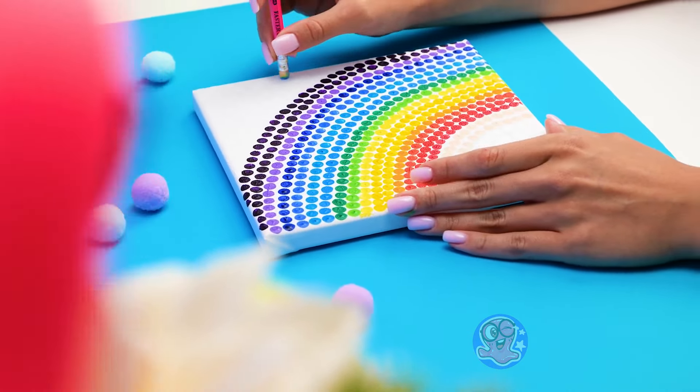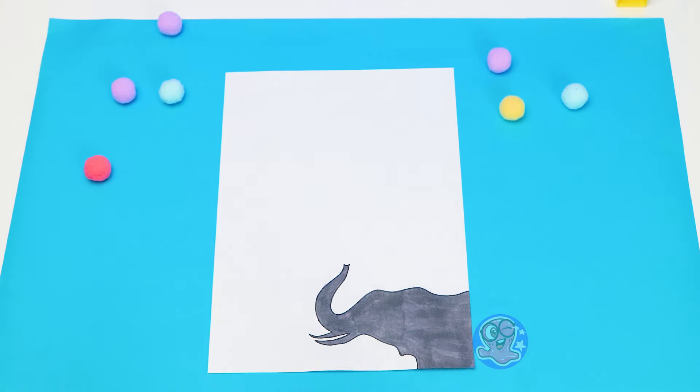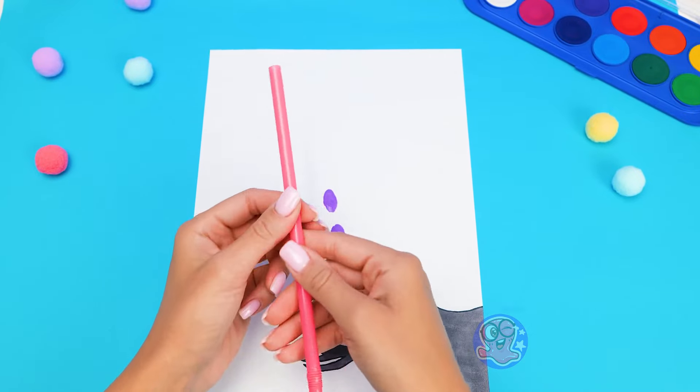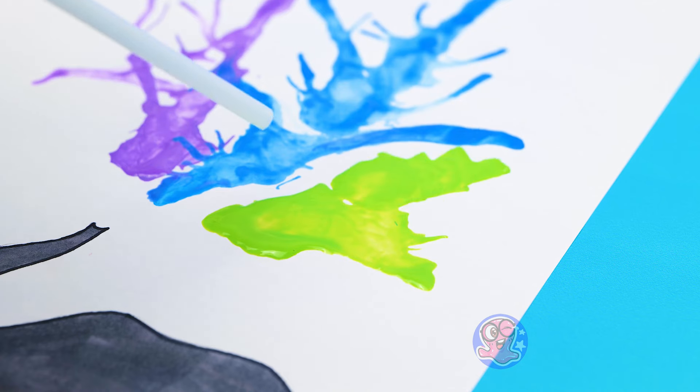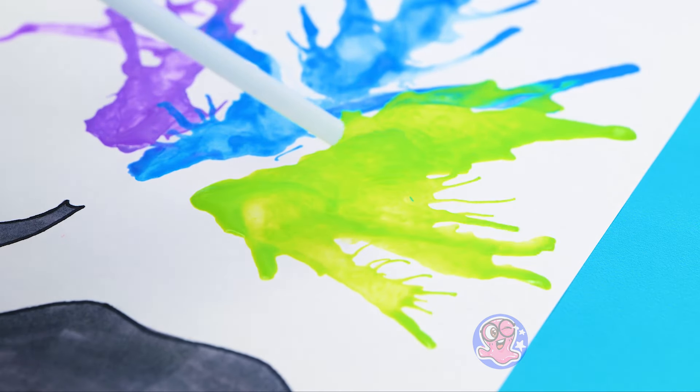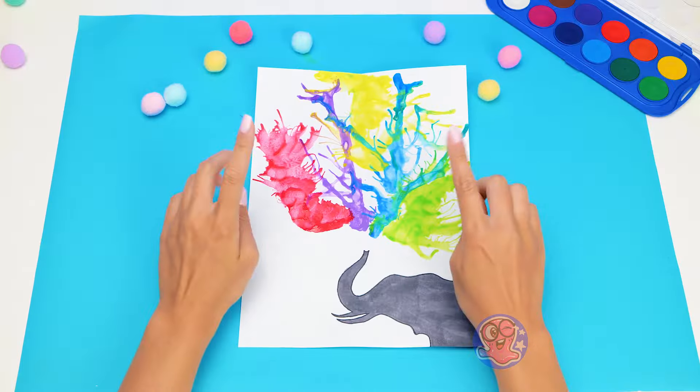Gotcha! This elephant looks kind of alone and bored. But don't worry, I know how to fix that. All we need is paint mixed with water and a straw. Sammy, would you pass me one? I meant a plastic straw, like this one. Now watch closely. And I thought we were going to feed the elephant with straw. I think we need more colors. Here we go. Like this. That's it. Now this elephant will never be bored.